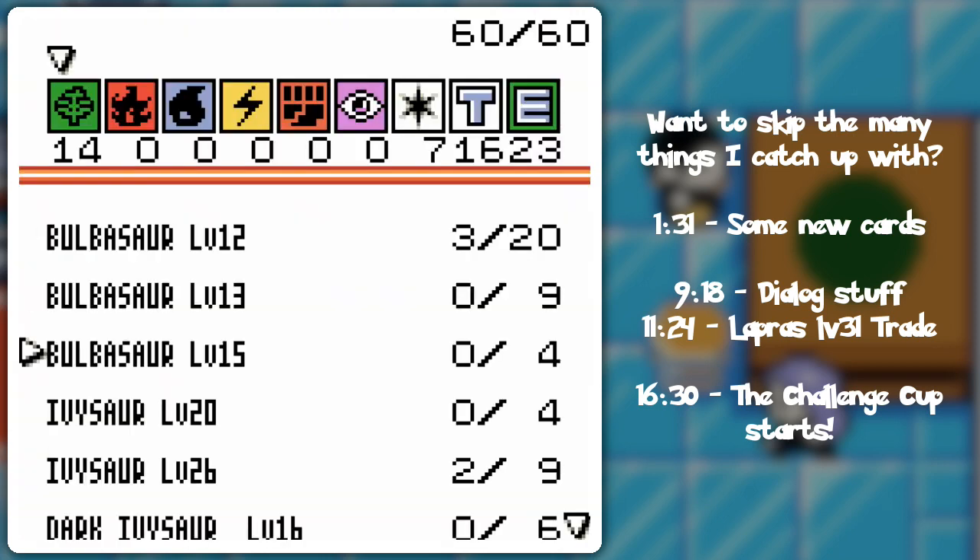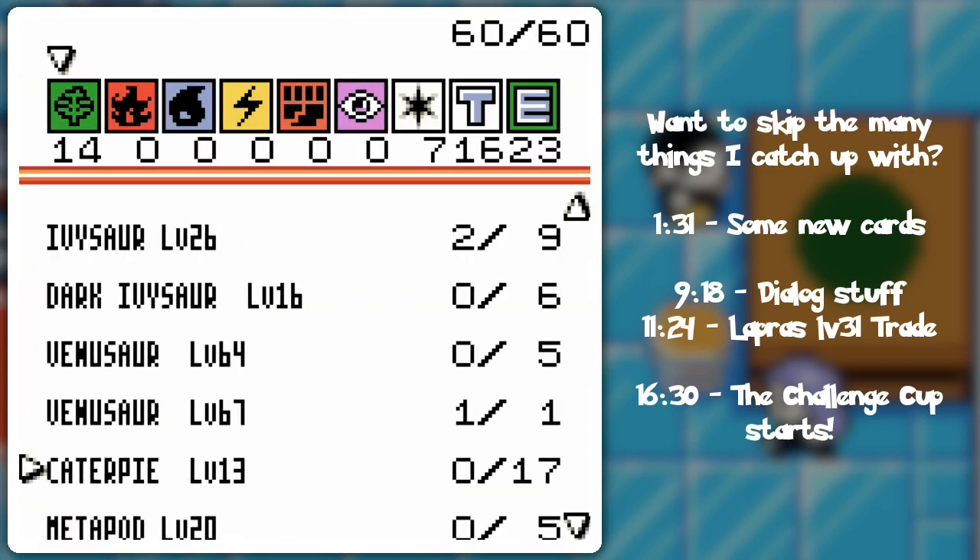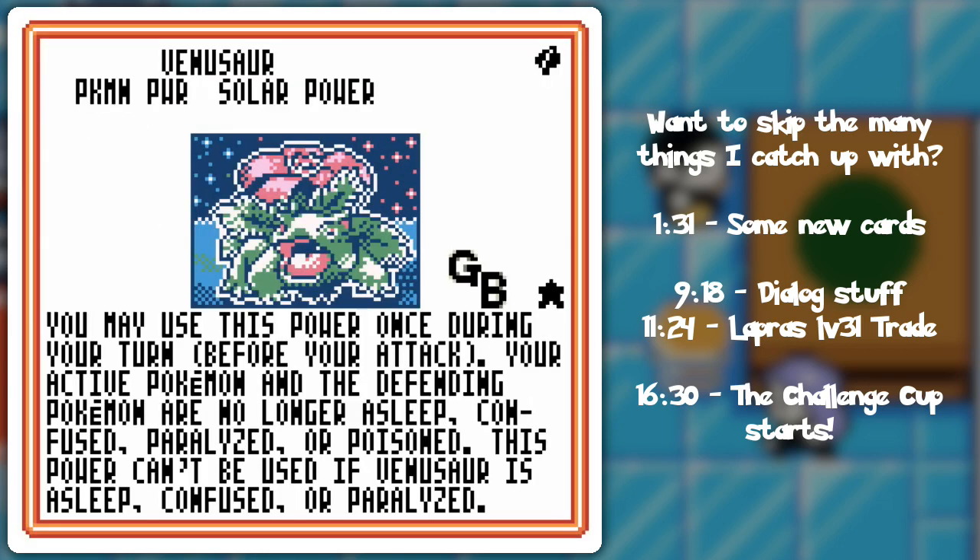Now we're gonna go ahead and show you the Mew and Venusaur. It was this one. I got — I wasn't really counting, I was just kind of mashing through — I got 5 copies. You can basically heal yourself and your defending Pokemon, so it can be like a double-sided sword dealio. But this actually could be pretty handy if you have terrible luck like I do, and you can get paralyzed by Lickitung every turn.